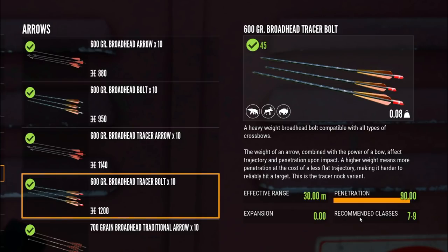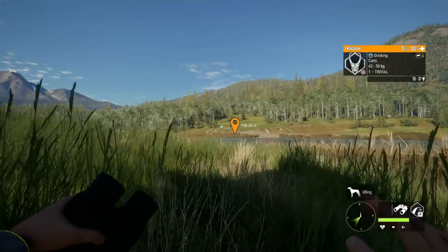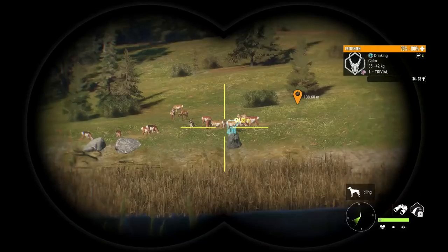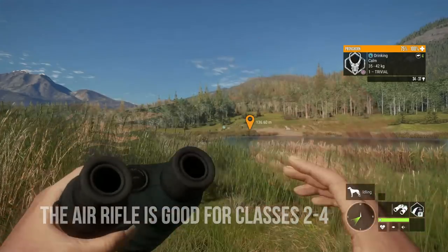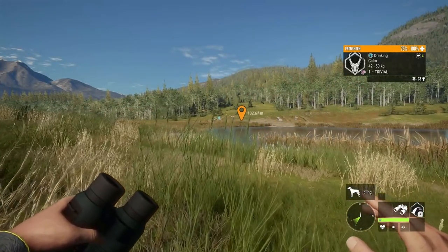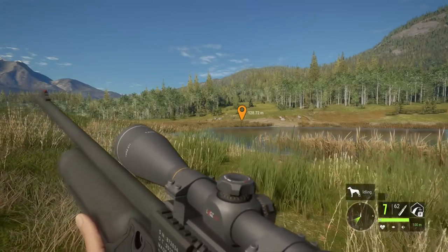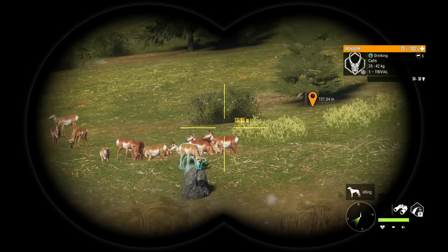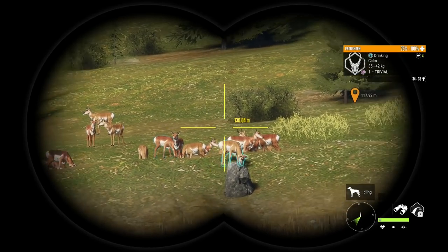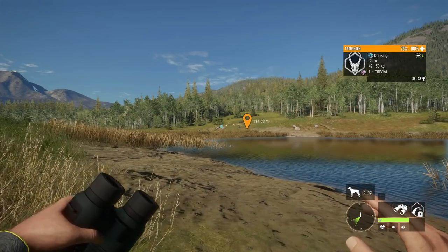The crossbow is an amazing bow to get started with in Call of the Wild. Coming in at number 5 on our list is the Vasquez Cyclone .45, otherwise known as the air rifle. The air rifle is only good for classes 2 to 4, but it is completely amazing for making cash as a new player. You want to get to about 100 meters — I think that is the sweet spot — and then you can fire away. The air rifle zeroes in at 25, 50, and 100 meters max. It carries seven shots, which is very nice. When you take shots from 100 meters, they aren't going to spook.